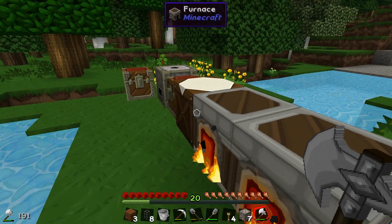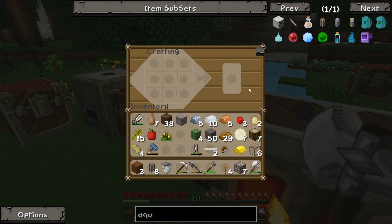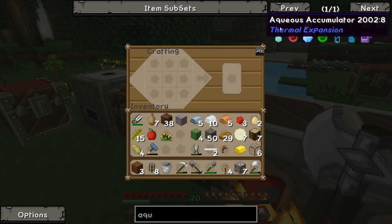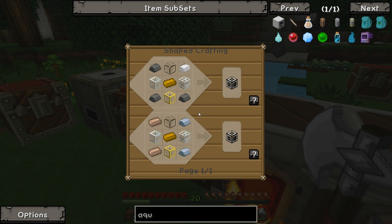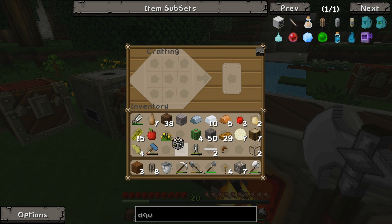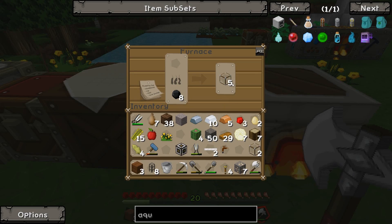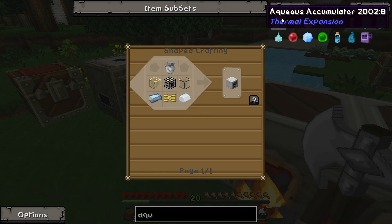Let's take this and now we should be able to make a machine frame. Why can't we make a machine frame? We've got glass. Oh it's this one, that's why. There we go, machine frame. We also need a pneumatic servo which we're going to need some more glass for. There we go, pneumatic servo.